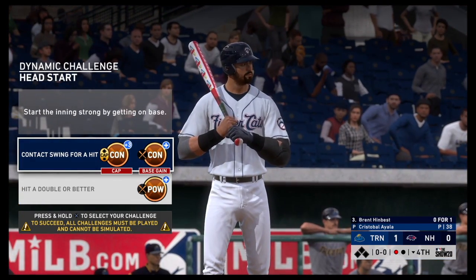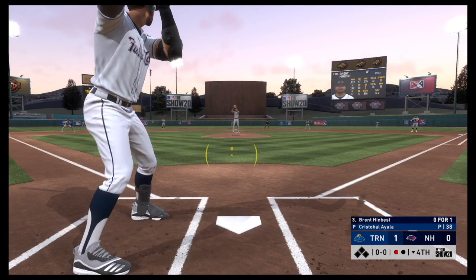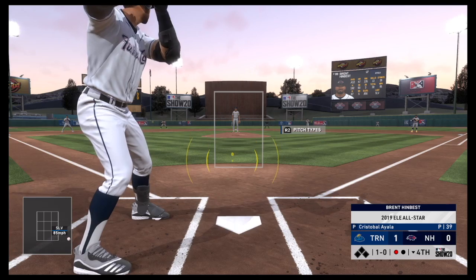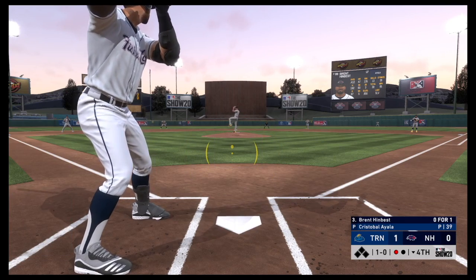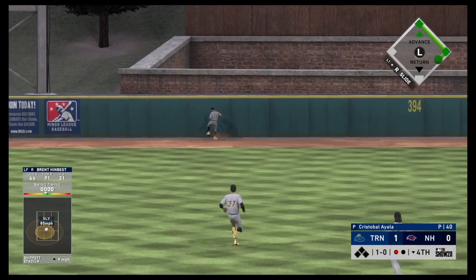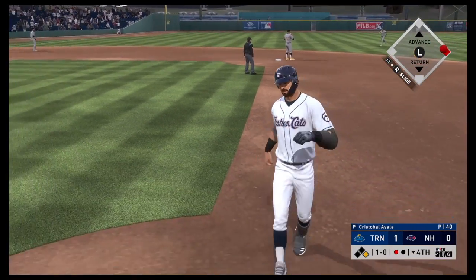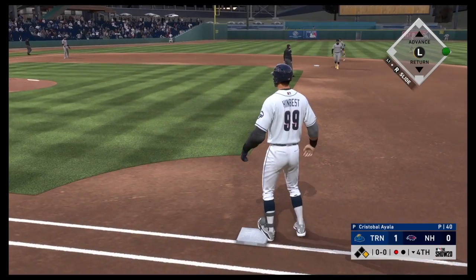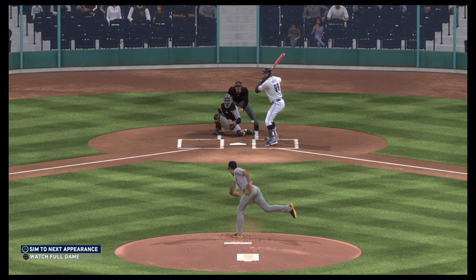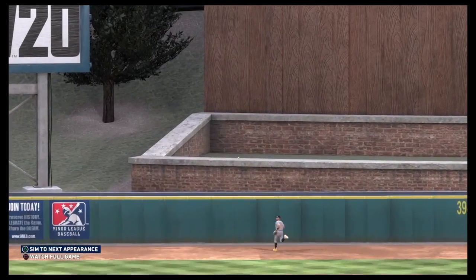Contact swing — hit a double, let's go! Ball one. I'm not going to swing at these bad pitches. He hangs on to it, hit it hard, but he's going to catch it in the outfield — one-out base hit. My guy is so slow. Ball off the wall feeling like a double, but goddamn he's slow. He's lucky he's getting his base — right off the wall.